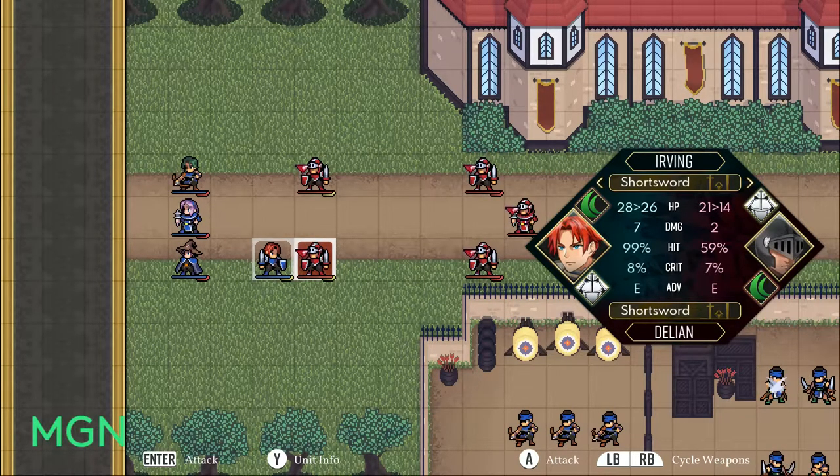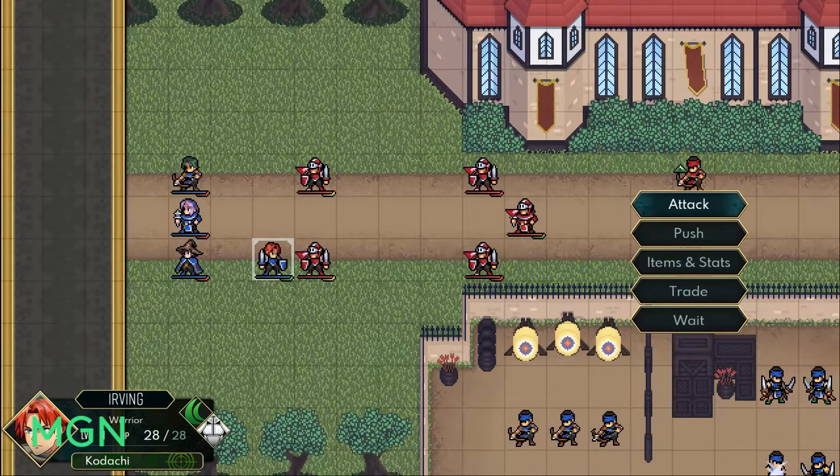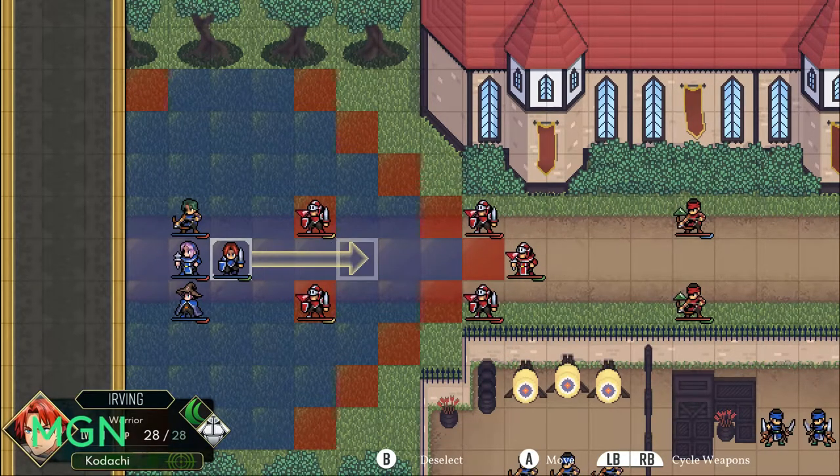These can later be augmented and leveled up with what the game calls weapon tokens. You get weapon tokens from defeating specific enemies, from finishing levels, and from chests. They will increase the stats of those weapon types — shoring up their weak points and making what they're already good at even better.